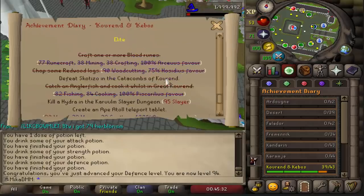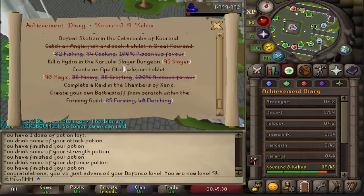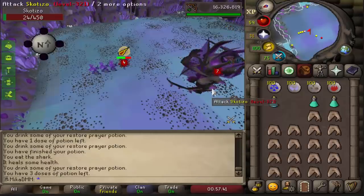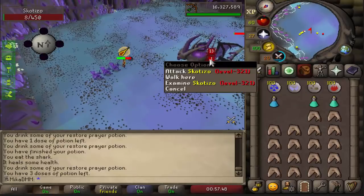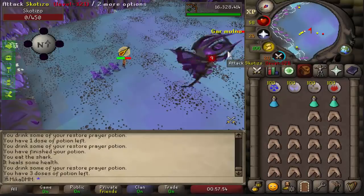We are working towards completing the elite diaries. We need to defeat Scotizo one time — it's also a task — then kill hydra which is very easy, and then complete Chambers of Xeric which is pretty easy as well. Let's go ahead and kill Scotizo. It takes me literally 10 minutes to kill Scotizo without PVM relics — 10 minutes! I'm only killing one so it's fine for now. In the future I'll bring runecrossbow and maybe diamond bolts if I kill more, perhaps like 10 of them.